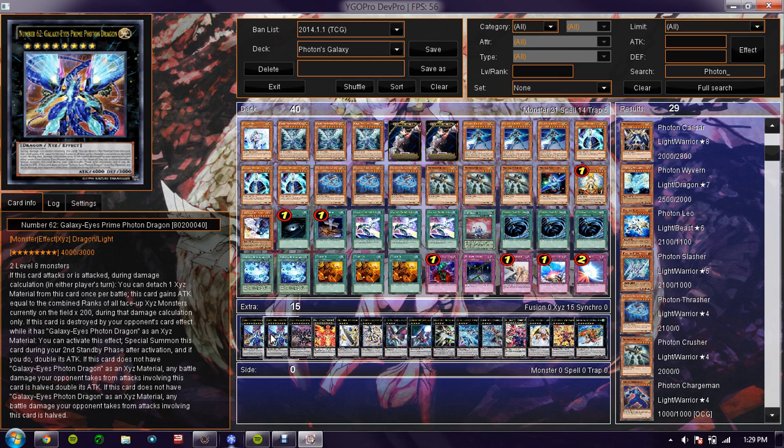If your opponent somehow dark holes him, he comes back during your second standby phase. And if your opponent has no monsters on the field, you attack — but if he doesn't have Galaxy Eyes as his material, any damage is halved, so he would get 4,000 instead of 8,000.